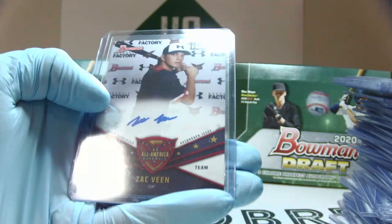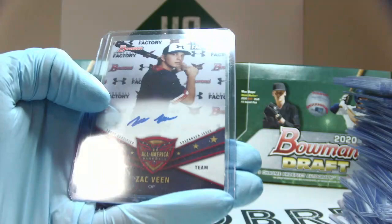And last but not least, a very short print Zach Veen. You get one of this brand — it's actually not even listed on Cardboard Connection, but you get one every 1,070 packs or so. Not bad for Zach Veen.